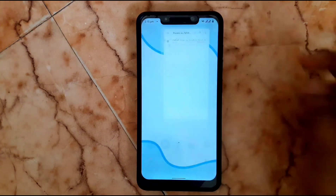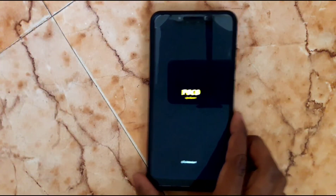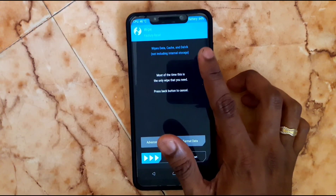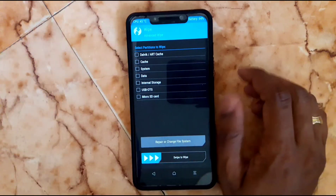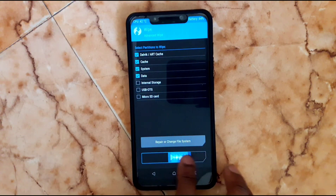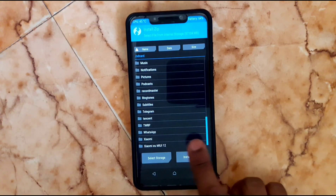As usual, turn off your phone and go to TWRP recovery by pressing the power button and volume up button at the same time. Now we are booting into TWRP. Go to Advanced Wipe — you need to wipe four items: Dalvik cache, system, and data. These are mandatory whenever you are flashing a ROM. Choose all four and swipe to wipe.